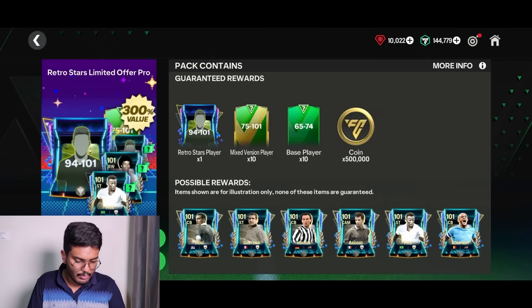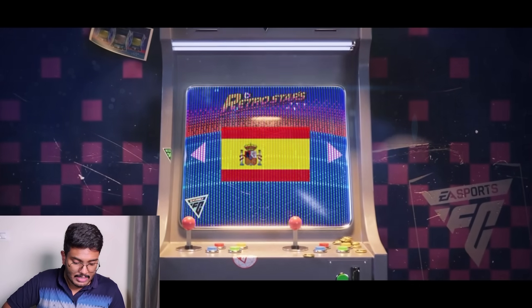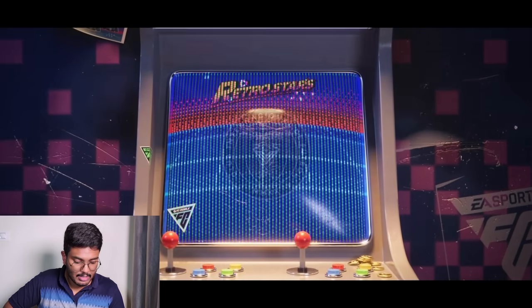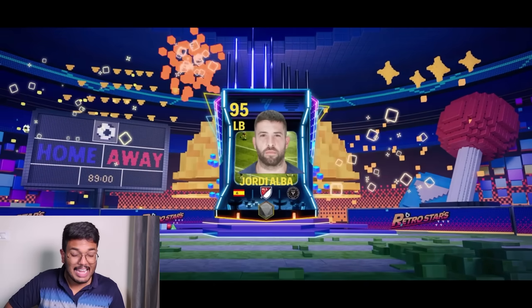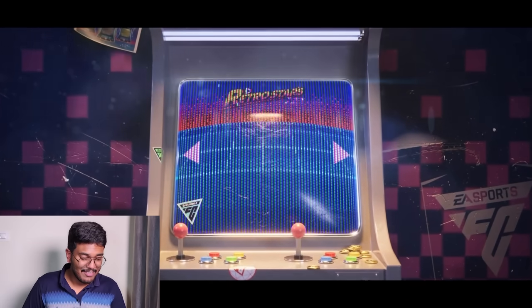We've got a 2,000 FC point worth of packs now. This next one is going to be a Spanish walkout — left back — that's Jordi Alba. Okay, 95-rated Jordi Alba is what we got. That's fine, at least 10 million coins. All I need is good tradables — I want coins for the next event.